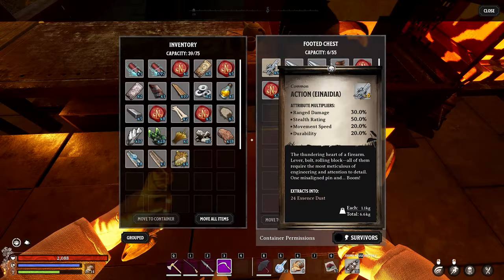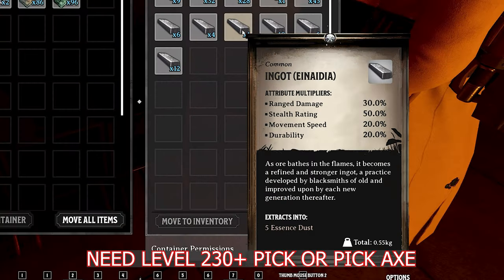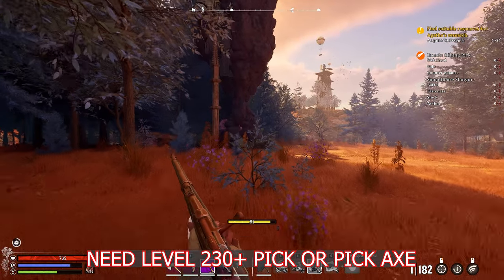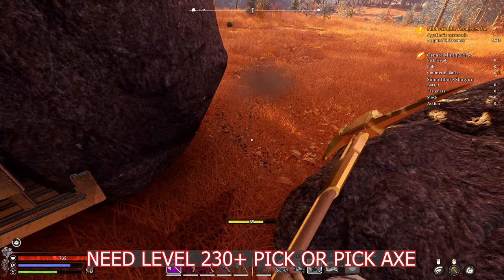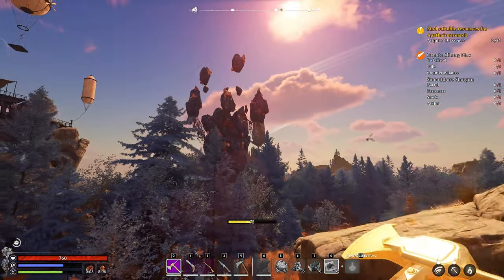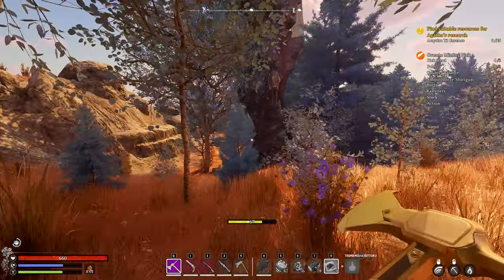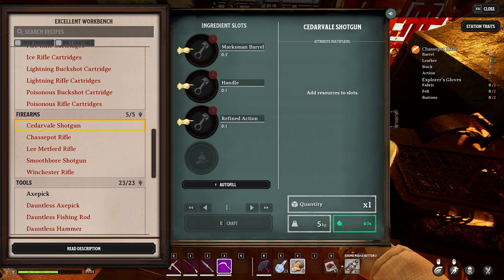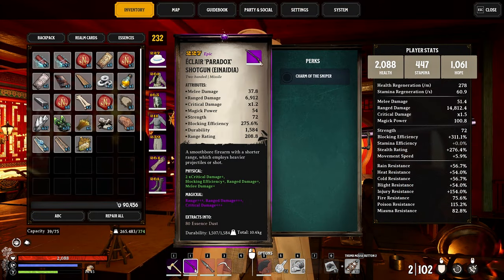When it comes to ranged weapons and going for crazy damage, we're going to use Innadia. A good place to find Innadia is in your Forest Abeyance Realm or practically any of the Forest Realms — probably the preferred realms. Keep in mind you'll need a pickaxe over level 230 to gain access to Innadia unless you're lucky enough to find it in the desert. Also important to note: currently in Nightingale, the shotgun is named the Cedar Valve Shotgun in-game, but when you build it, it will be called the Eclair Paradox Shotgun — just something to be aware of.